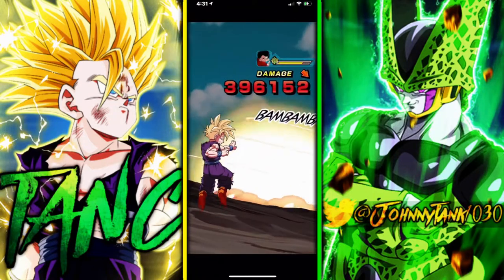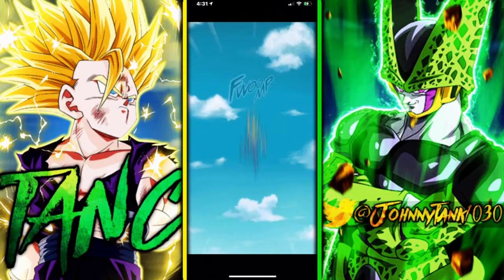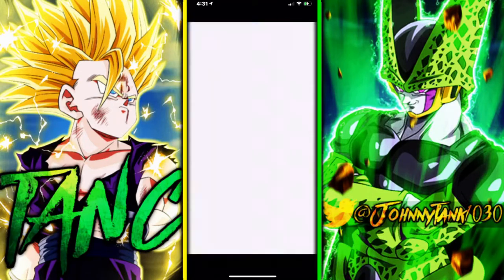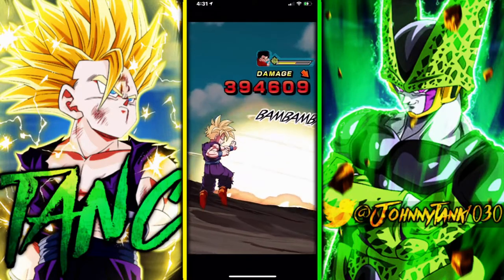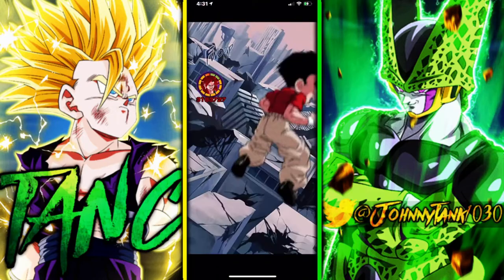Krillin is really meant to be a floater - he should not be a main rotation unit. We just want to keep him on rotation for the showcasing, but in general this next turn is how you would be using him.